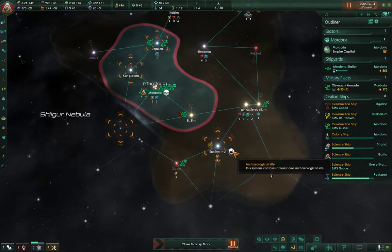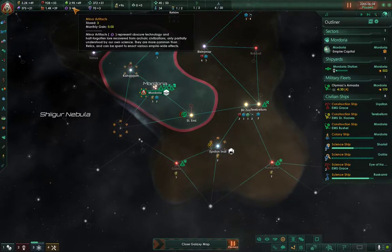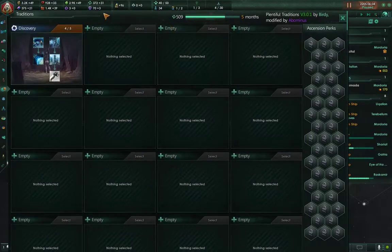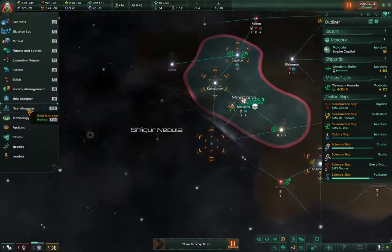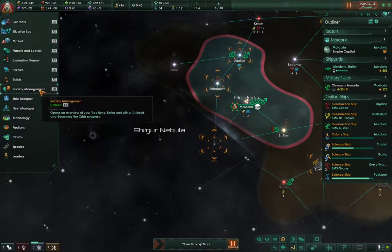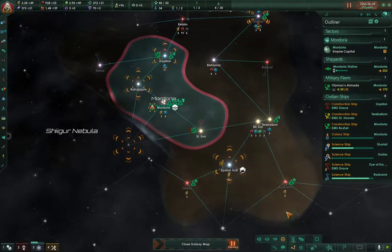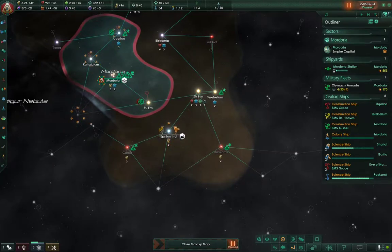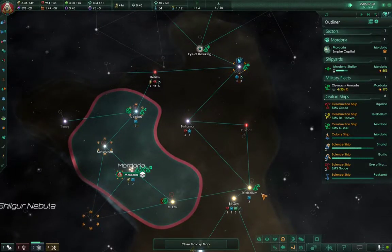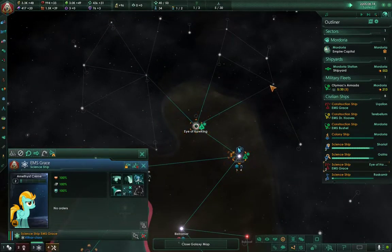There's a dig site — an archaeology site — which is useful for finding minor artifacts, which you can use to get certain power-ups later down the line. But there's also the chance that you could get a major artifact, which are really useful — you'll definitely want those things. Because they could give off certain buffs that are just really nice to have.